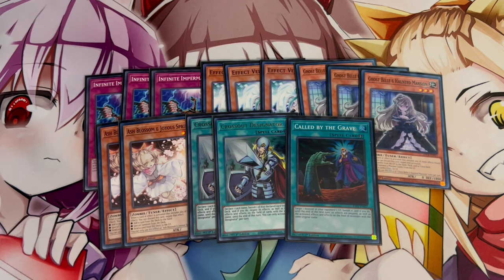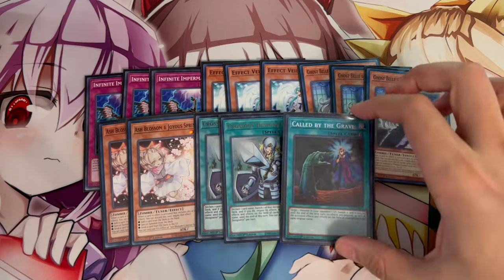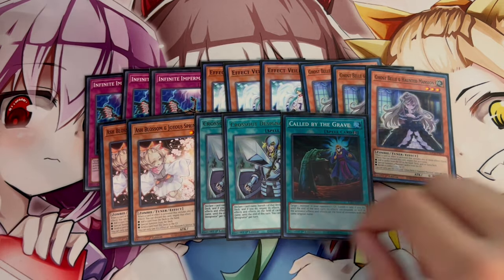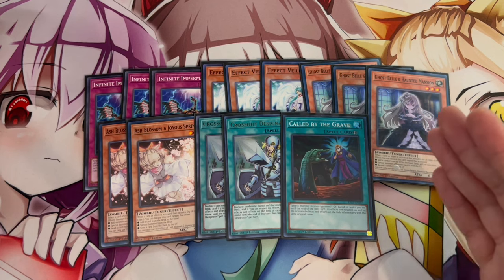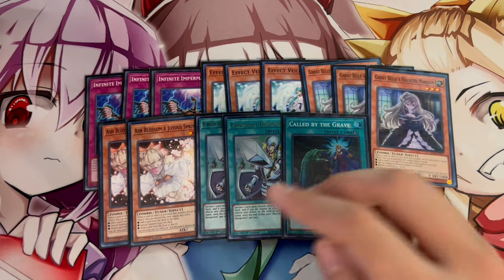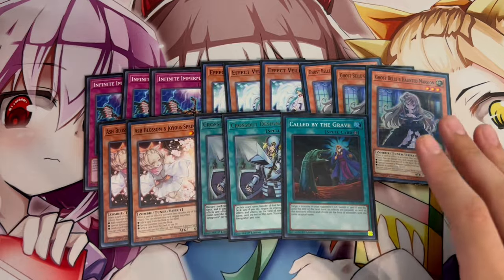We're only on 2 Ash because Fire is very prevalent, and you don't want to give your opponent a free Fire monster in the graveyard for Hida to make Promethean Princess. Ash Blossom is still a powerful card but I'm just playing 2 because it's mostly a Crossout target. This deck also loses pretty heavily to Droll and Lockbird, so I put Droll in the side deck — and in Games 2 and 3, Crossout can cross out my opponent's Droll as well.